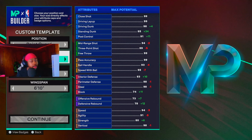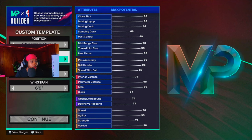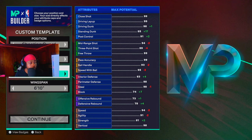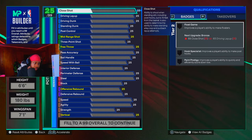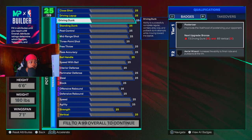If you want to go point guard at 6'6" you can, but I really like being at the two or three while being 6'6", so go ahead and go shooting guard 6'6". Go the lowest weight you want to have the lowest weight possible, and for the most speed go one tick down on wingspan — I'm gonna tell y'all why in the middle of making this build.